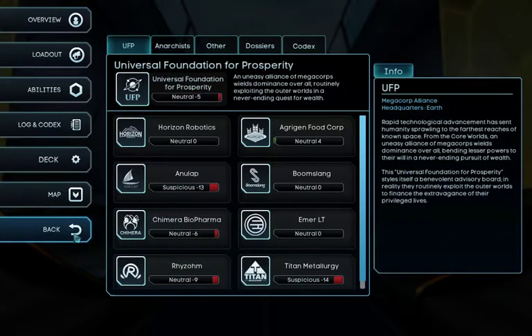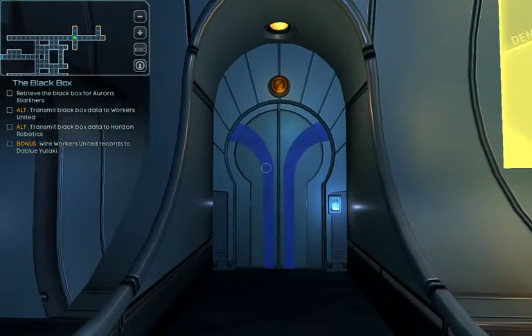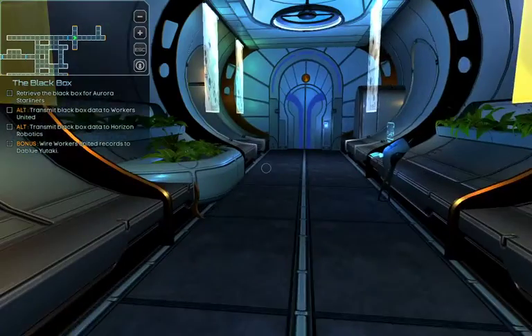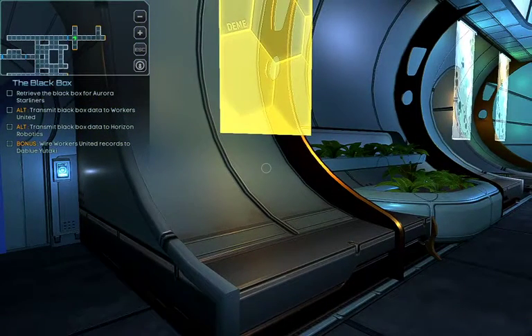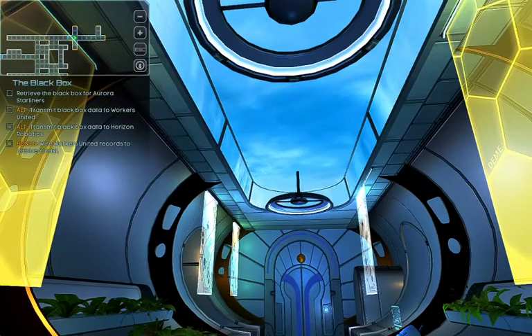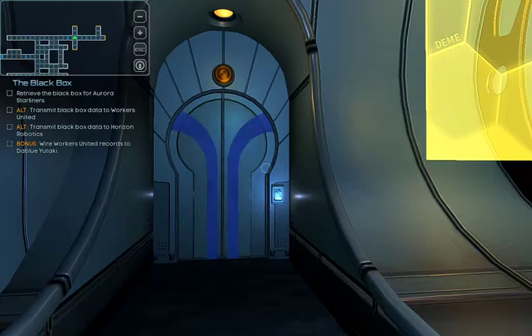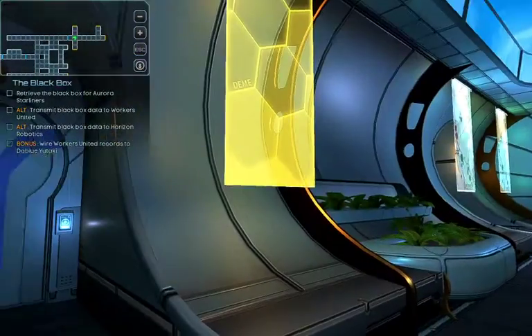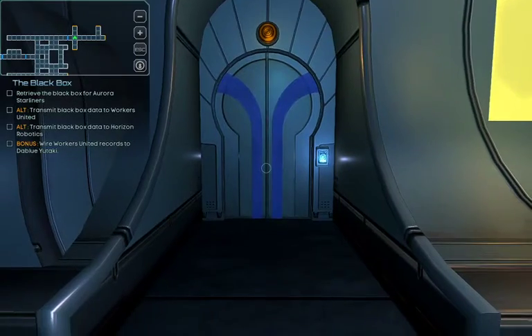I don't know if we are going to help them out, but Vox Unites - we agreed to help them. Although if we can just do one of those things, we will help Oroha Starliners. We also met someone from W. Yutaki and he wants some records from Workers United, which are supposed to be on the ship. Those guys who think we are in debt with them have some data here and we can steal it. Which we are going to do, but first of all let's find everything.